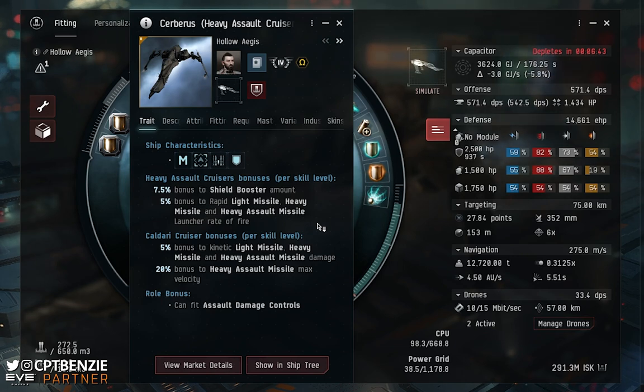The Heavy Assault Cruiser skill is slightly different. You genuinely want to get this all the way to level 5 on the Cerberus because it dramatically increases your survivability. At level 4 you get a 30% bonus to shield booster amount; at level 5 you get 37.5% — that extra tank can be absolutely massive. You also get a 25% bonus to rapid light missile, heavy missile, and heavy assault missile launcher rate of fire. I really recommend getting it to 5.